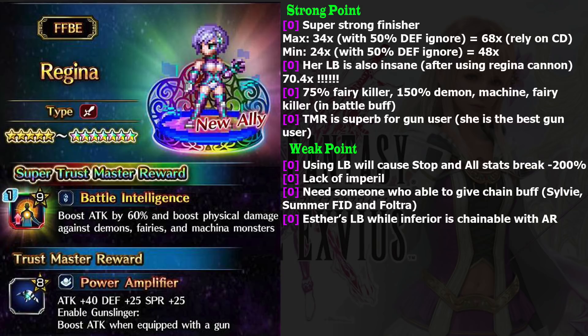The way you use Regina is: use penta cast where the first four abilities will act as damage modifiers for your Regina Cannon. Regina Cannon only deals one times damage by itself, but if you use all her cooldown abilities combined with her most damaging buff, she can deal up to 34 times — or 68 times — damage.